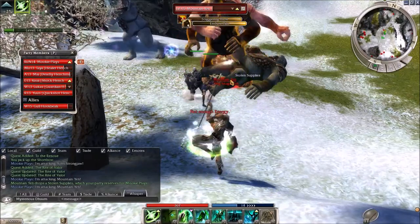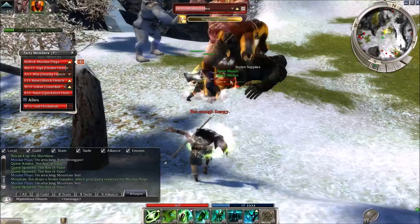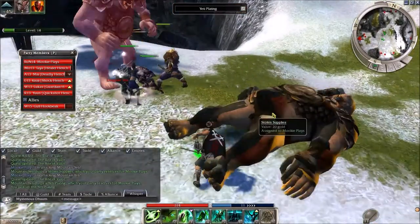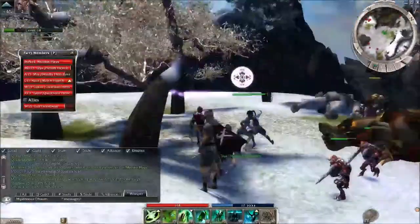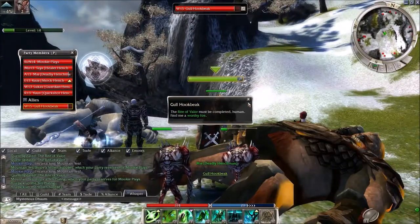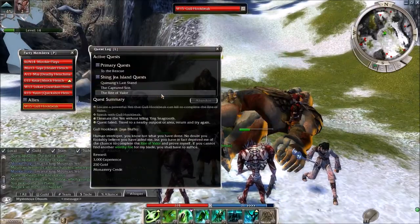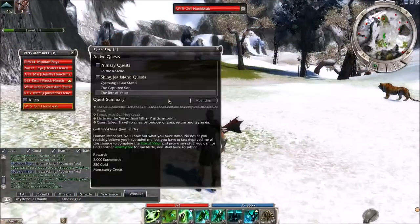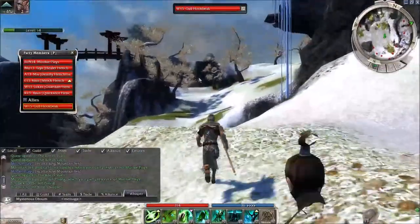I want to get some minions out. Their health keeps jumping back up — they shouldn't be able to heal, I wouldn't think. It looks like he's killed that guy, so that's good. 'You picked up stolen supplies.' Oh god — it looks like I accidentally killed it. 'The Rite of Valor must be completed, human. Find me a worthy foe.' My henchman must have killed it, because that wasn't me — I was not targeting that at all. Looks like I'll be coming back here again. That sucks — I thought I had it done.